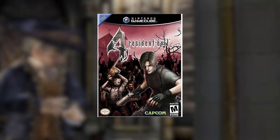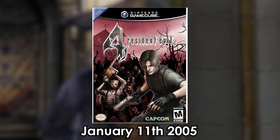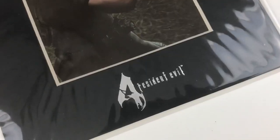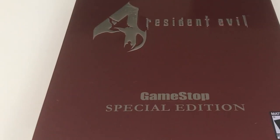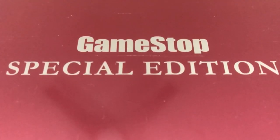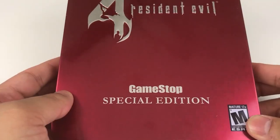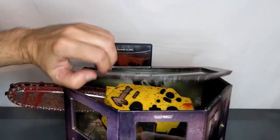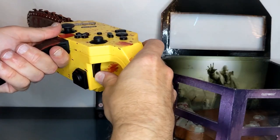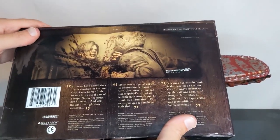At long last, the GameCube version of Resident Evil 4 released on January 11th, 2005. In addition to the regular version, it came in two collector's editions — one with a prologue artbook and t-shirt, and the other being a steel version exclusively from GameStop, which also came with an artbook, a cell of Leon, and a soundtrack. Capcom also released a special chainsaw controller for the GameCube that one could buy off their website for roughly $50, a controller that only made the game tougher to play.